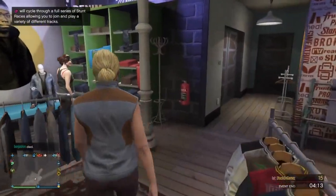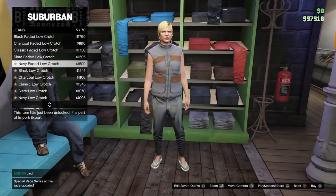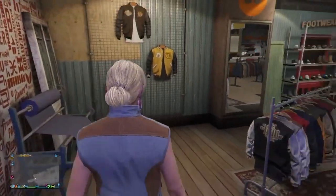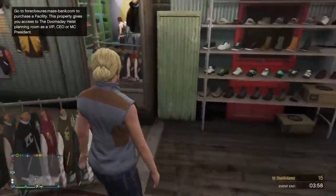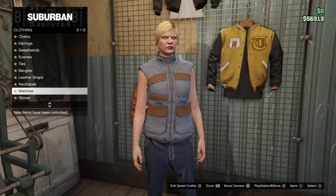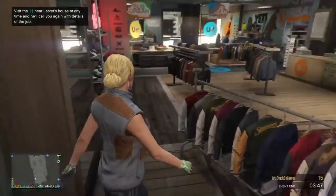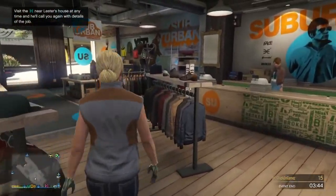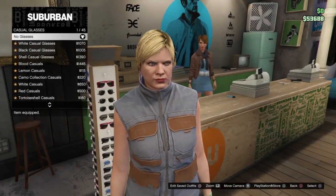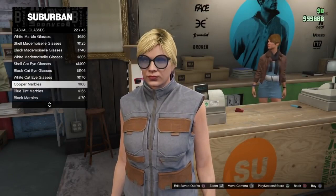Next, go over to the Pants section, go to Jeans, and purchase the navy low crotch jeans. Then go over to Accessories, go to Gloves, and get the light woodland gloves. Finally, go over to Glasses, go to Casual Glasses, and get the copper marble glasses.